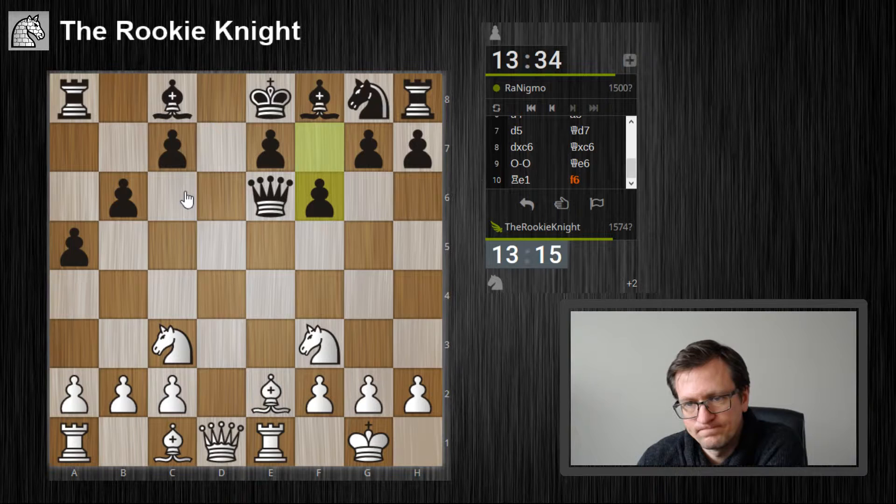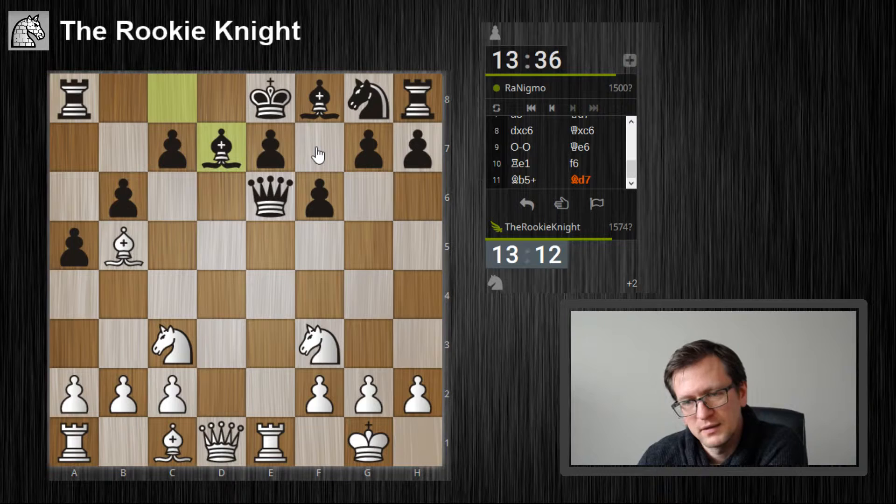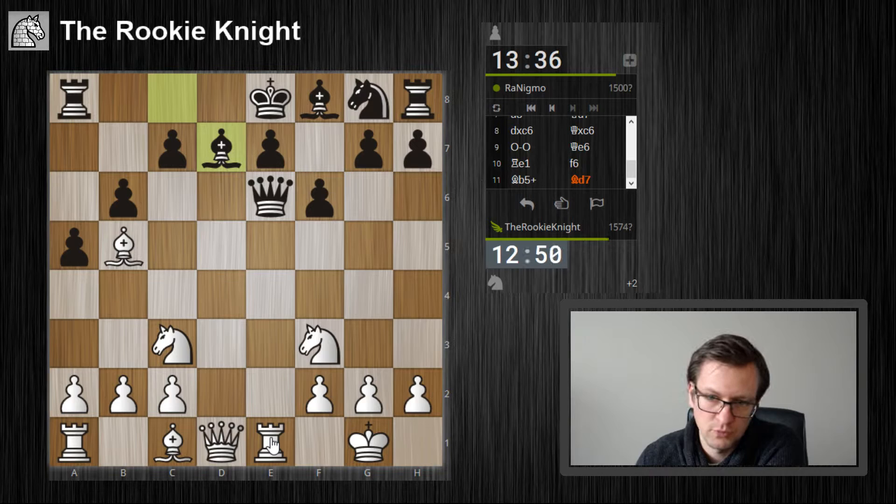Wow, yeah — bishop to b5 check! I had another cute idea: if he played king f7, I also had knight g5, takes, takes, queen f3 check, and the rook is also not protected. Here he even loses more than if he played king f7, because he cannot take back the rook — so I just take the queen.